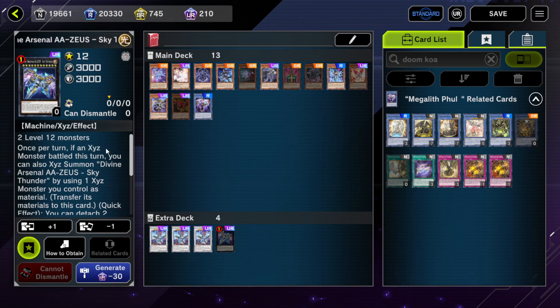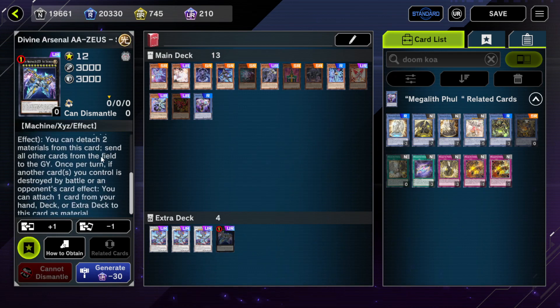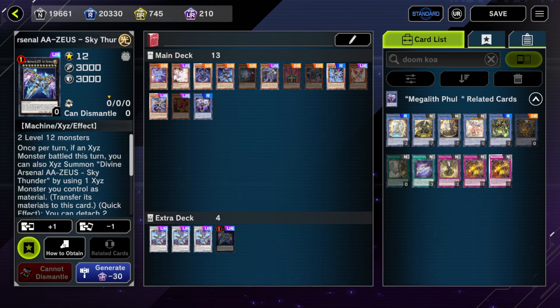Zeus isn't super useful but is interesting in regards to zombies. If you can summon Zeus in a situation where it wouldn't get destroyed, you can attach a card from anywhere — hand, deck, or extra deck — to this card as material. The notable thing is you can attach a Mezuki from your deck, or a Banshee or something like that, which is pretty interesting. The downside is it has to be destroyed by your opponent's card effect, which makes it a bit janky, but you could always use Bolan to bring back your opponent's Zeus.